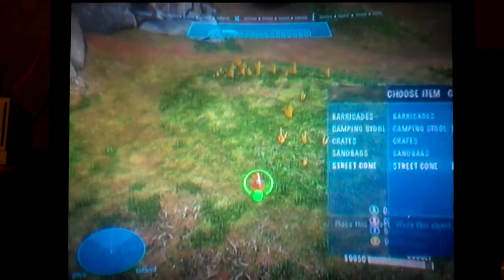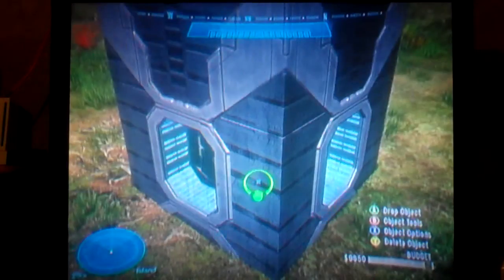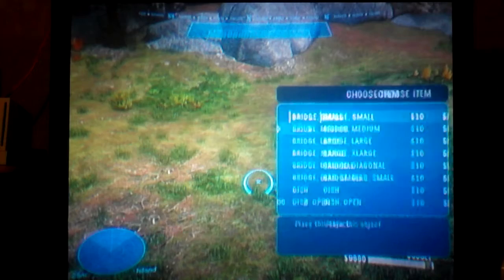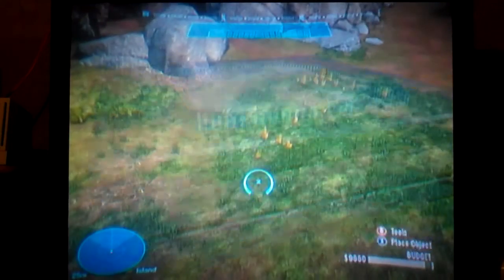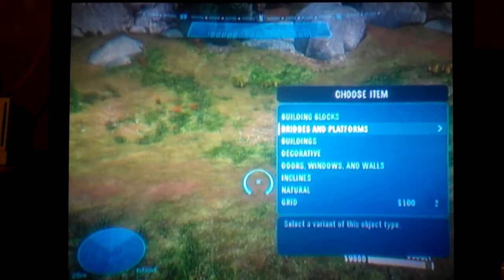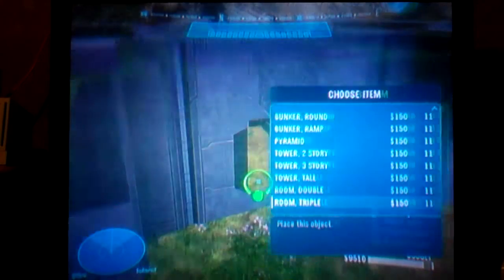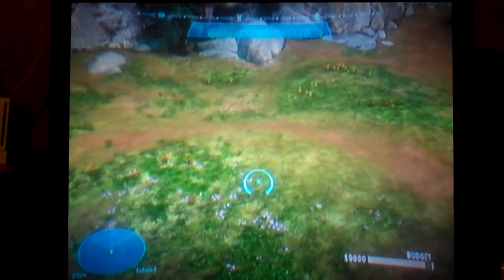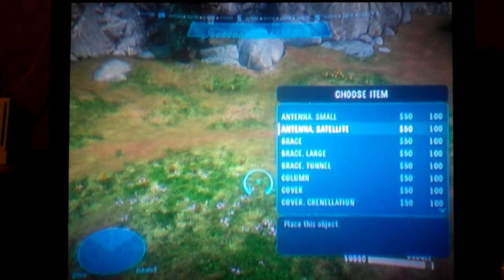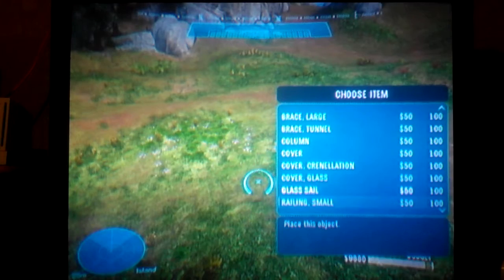Street Cones are back. The big new thing in Forge is the Structure category — we got Building Blocks with a bunch of different blocks. Bridges and Platforms including Bridge Extra Large which floats in midair. Platforms and Landing Pads for Banshees and such. We can make a Pyramid, a three-story Tower, a Triple Room. Decorative stuff like Satellite Antenna, Antenna Small, Brace, Brace Large, Brace Tunnel, Column, and Glass Cover.